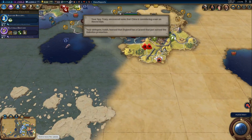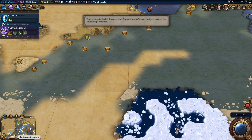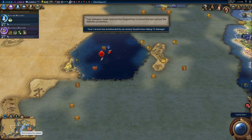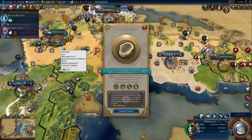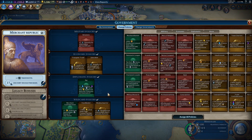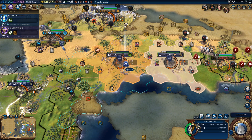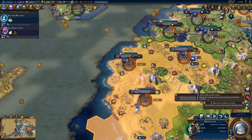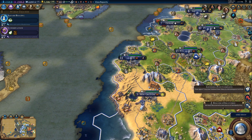Where is Amsterdam? In all works on natural history, we constantly find details of the marvelous adaptation of animals to their food, their habits, and the localities in which they are found. Did I get new policies? No, I didn't. This is new, whatever I'm looking at right now. What view was that?